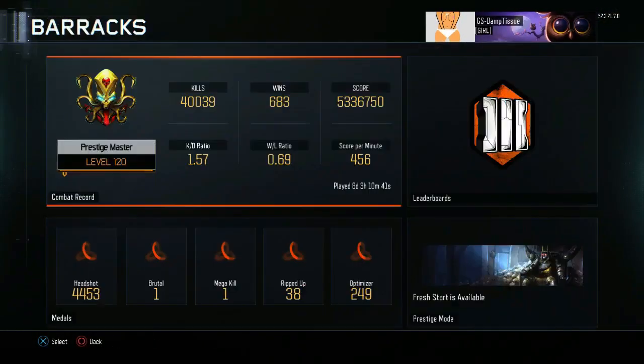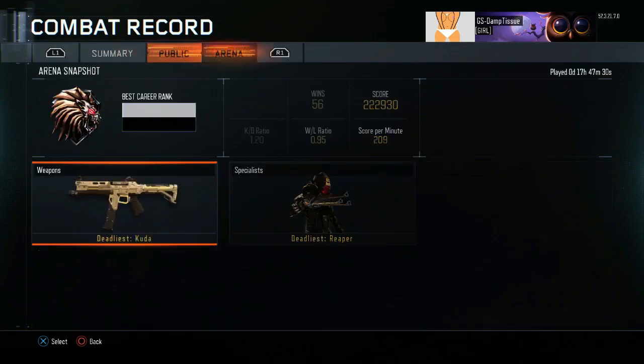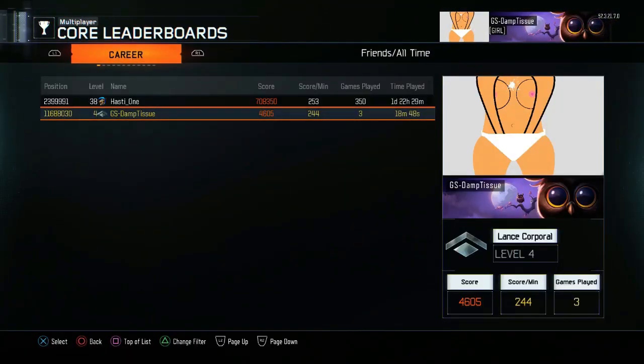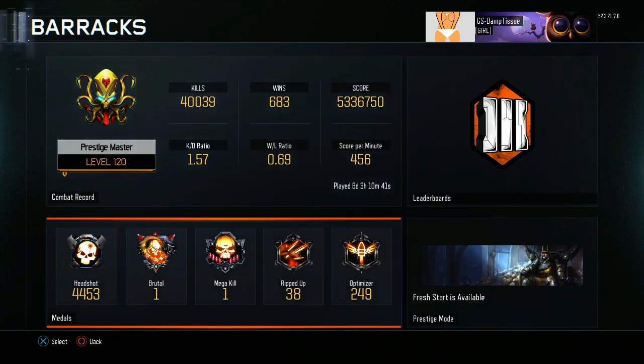As you can see here, it's got all the stats of my other account — basically everything. This is a little bit of proof to show that I am still level 4; this is how it's a glitch, because I am still level 4 yet it says I'm level 120, which obviously isn't right.